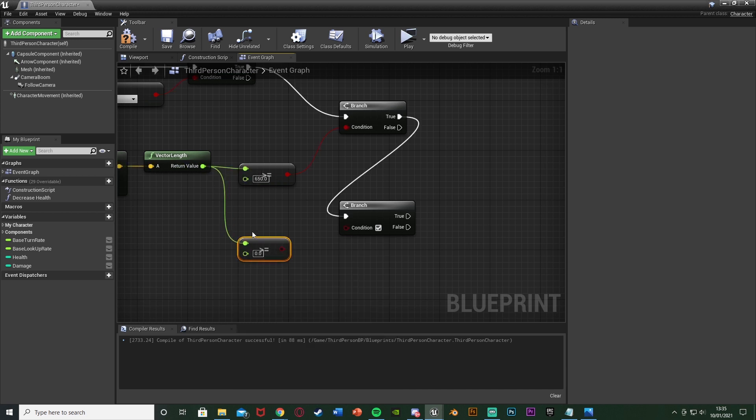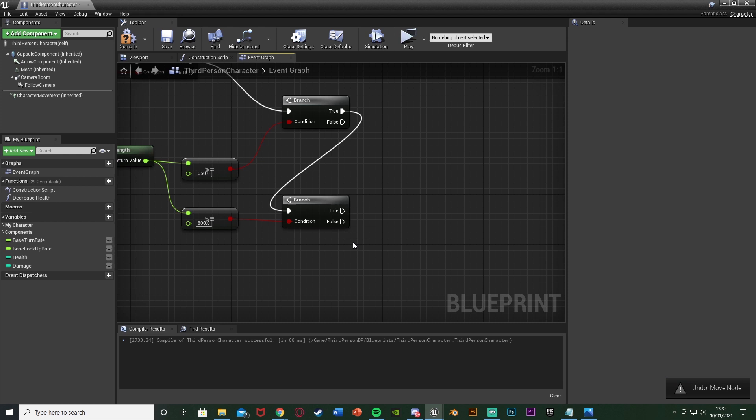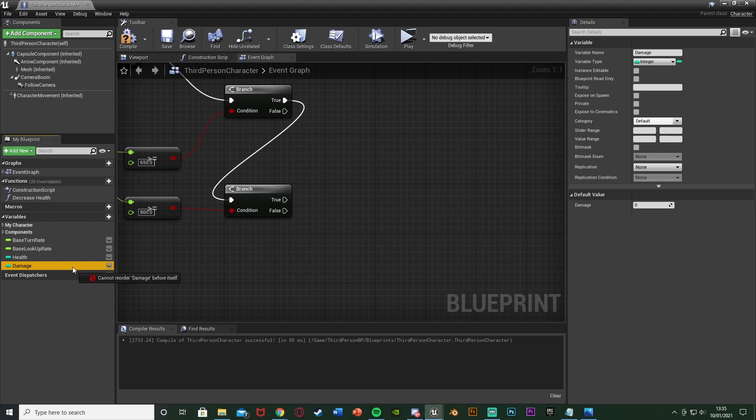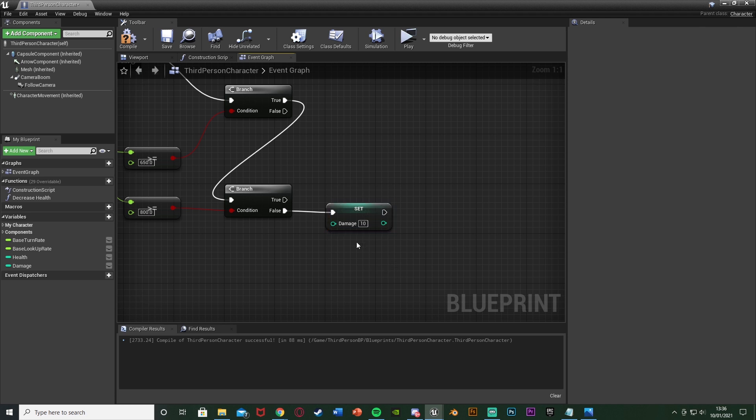Plug the vector length into the top of the comparison and the boolean into the branch condition. Off of false of this second branch — so if the speed is between 650 and 800 — we're going to set our damage variable to 10. You can customise this to be 1, 5, 10, 15, absolutely anything you like. The reason we don't damage on the first branch's false is because otherwise every time the player jumps they'd take damage, which we don't want. Then get another branch off the true to keep checking higher speeds.